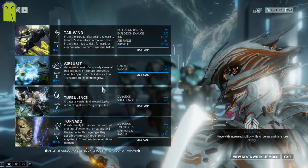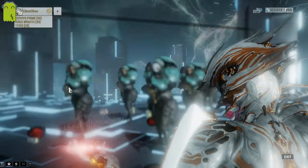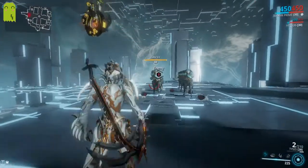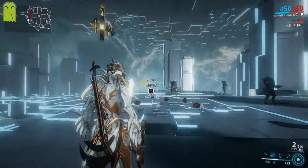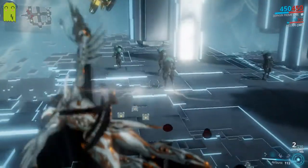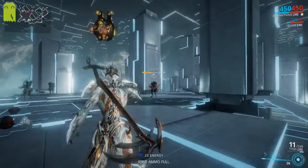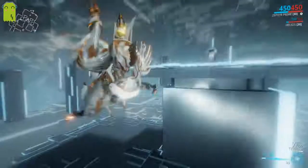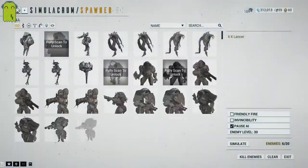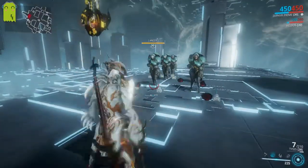Zephyr's second ability is called Air Burst. It generates a massive burst of dense air that explodes on contact, sending enemies flying. You can launch Air Bursts into tornadoes to make them grow. Its damage is 500 and its radius is 8 meters — though I believe the 8 meters is the explosion radius, and it can travel farther than that. It deals fairly consistent, strong damage. Air Burst is a skill shot that travels fairly slowly, great for corridors with enemies held together. Like Dive Bomb's damage, it scales fairly poorly with power strength mods.